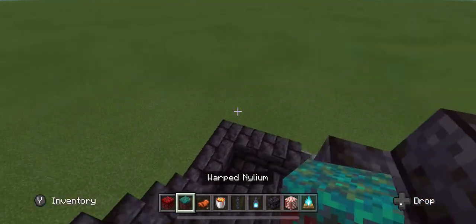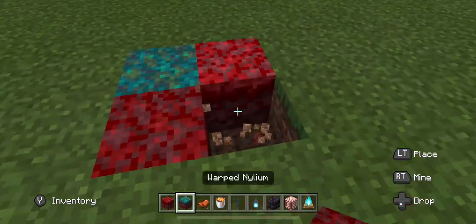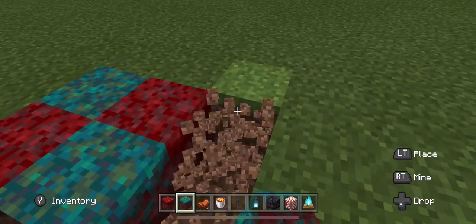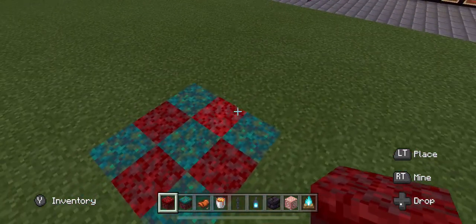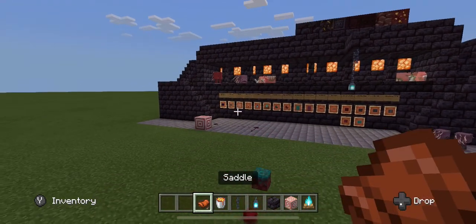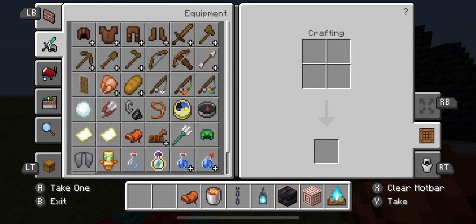We also got some biome stuff. It's actually a cool pattern — it's really cool. We got crimson and warped. There is new enchanting stuff, though I don't know where to find them.